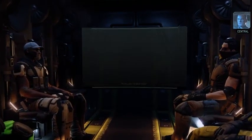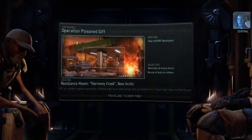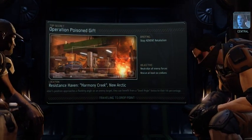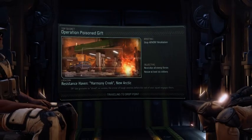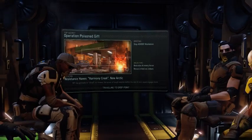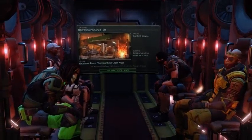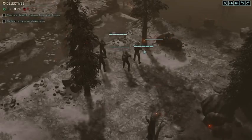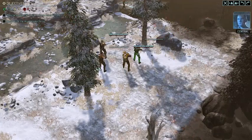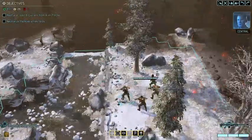Welcome everyone to Operation Poison Gift! This is mission number four in this run - we had two very difficult first missions which were sufficiently close, so let's see if this one is a little more calm and relaxed. We have an extremely motivated team. We need to save a couple of civilians and kill all the aliens. We won't have a concealed position for deployment on this one.